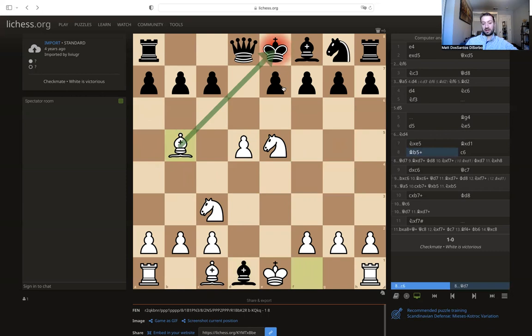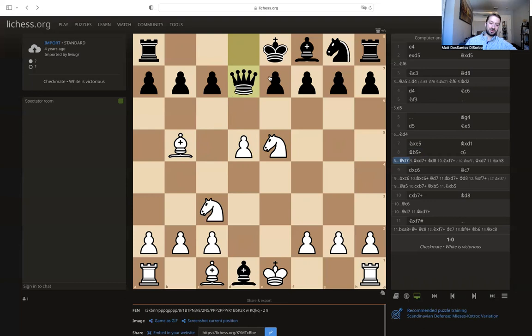This is trouble for black. There are no squares for the king to move to — they're all either blocked by his pieces or the bishop is attacking it. So black can only block. It doesn't look like you want to play queen to d7 because the bishop can just take it, and then the king can't even take the bishop back. So instead black played what looks like a more natural move — c6, which blocks the pawn.